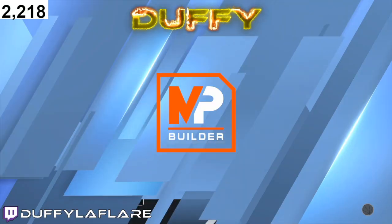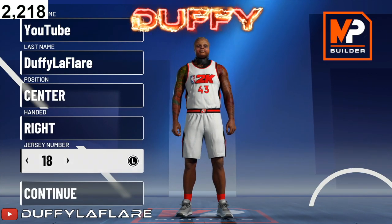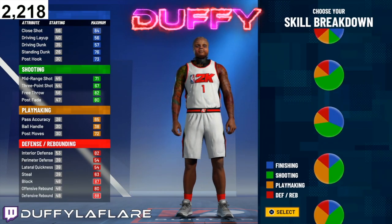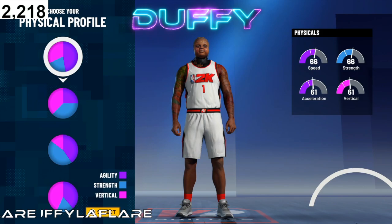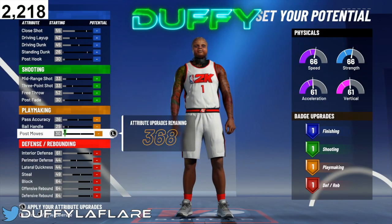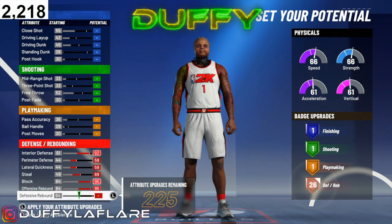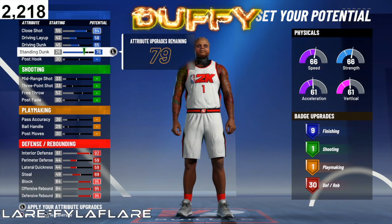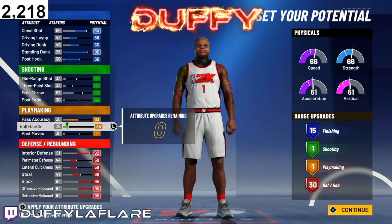For the third and final build — I love this build right here because it's crazy. It's the center, and it is extremely fast. For this build, you want to rock with the all-red pie chart again, and you want to pick the fastest physical profile — the one with the most speed. For these upgrades, you want to go ahead and max out your defense, then go ahead and max your finishing. Put the rest on your playmaking — 15-1-1-30 again.